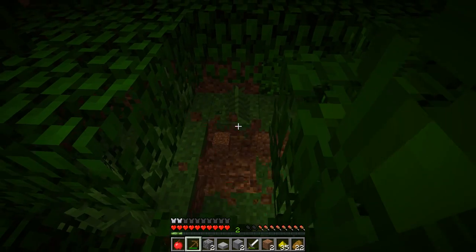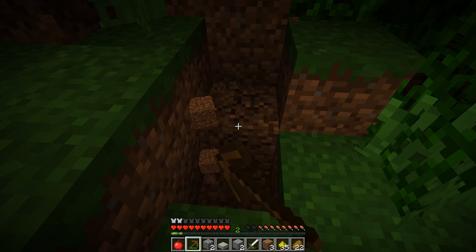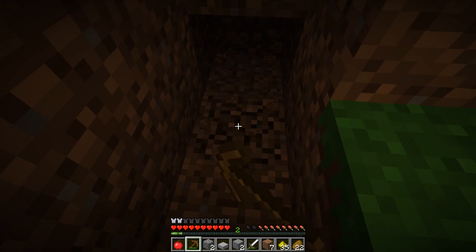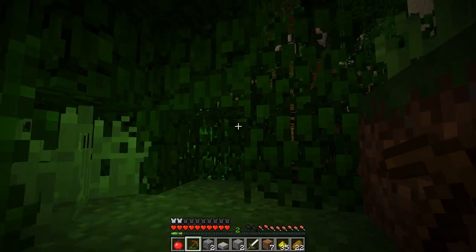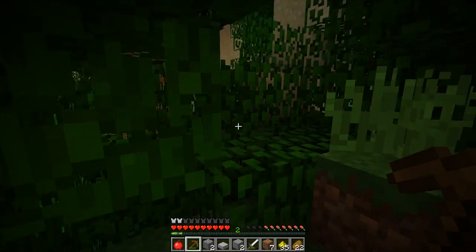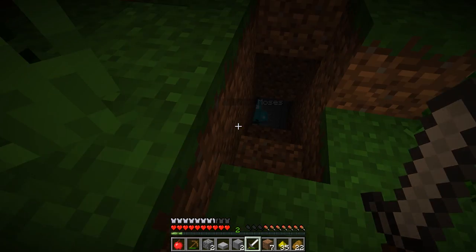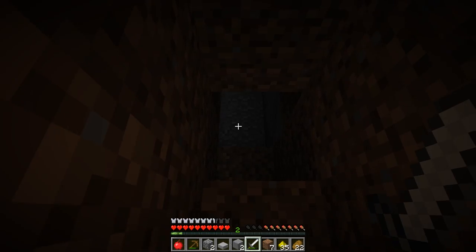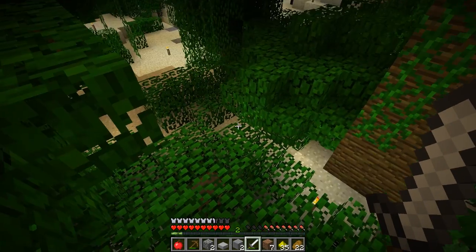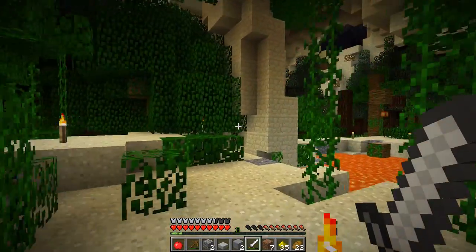I've got some iron armor for you. Here's all your iron armor. Maybe I should do the mining. You get some stone for us - I'm surprised we're not in molten lava. Where did you get all this iron? You just had the iron blocks. When we've fully secured our skull base...